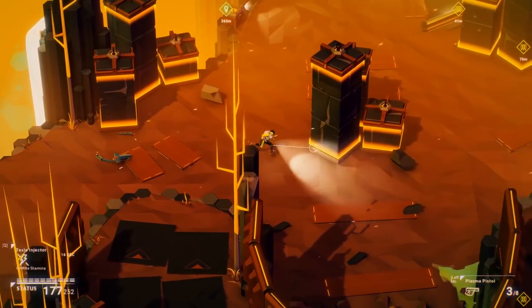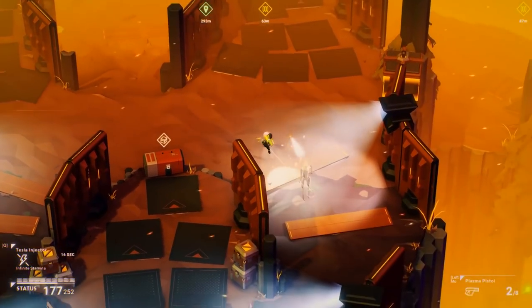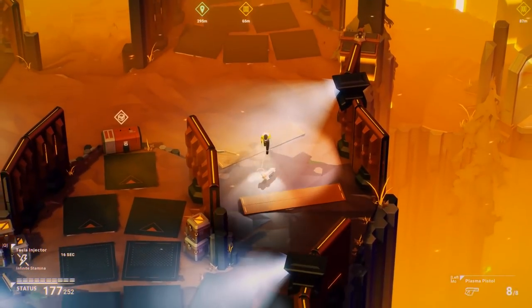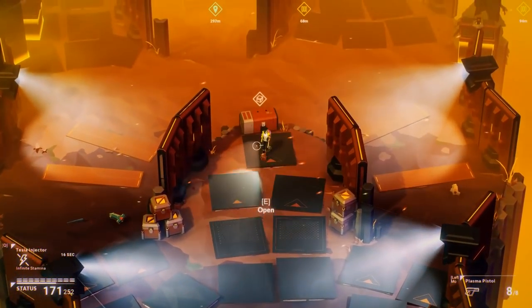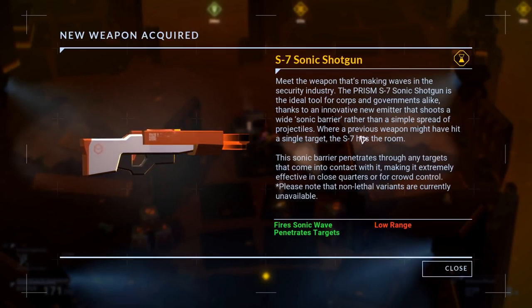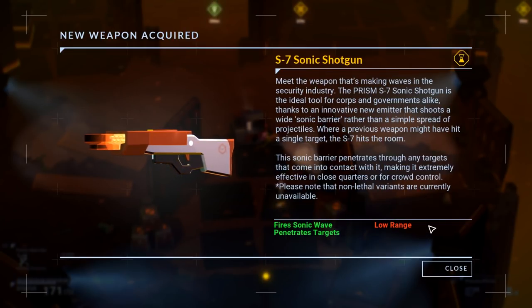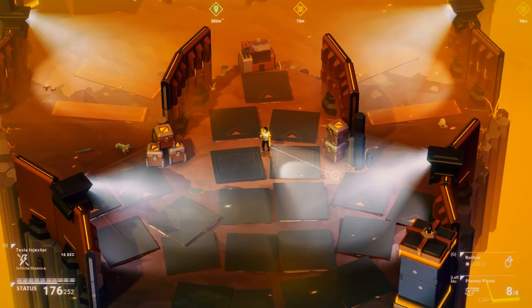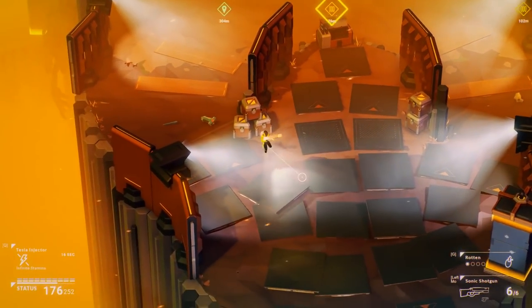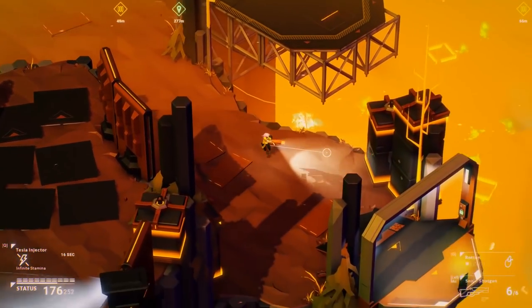Also, I should remember to actually dodge. We need to go this way. There's stuff here — it's up in the air. Much needed health. Sonic shotgun! The sonic barrier penetrates through any targets that come into contact with it, making it extremely effective in close quarters or for crowd control. Fire sonic waves, penetrates targets, but is very low ranged. Seems fine to me. So you can carry two weapons and swap between them — plasma pistol and sonic shotgun. I'm missing my machine gun. That was fun. I've only seen that once though.